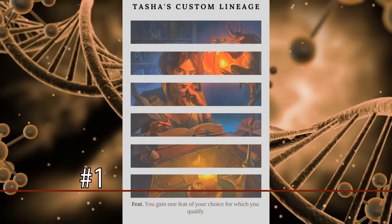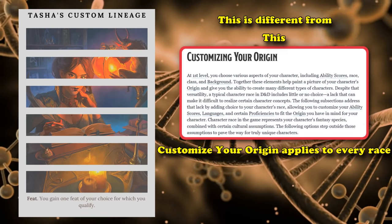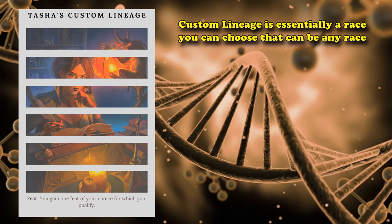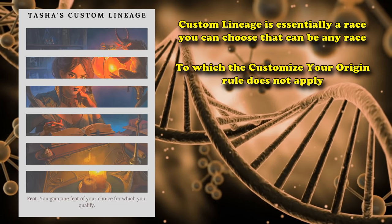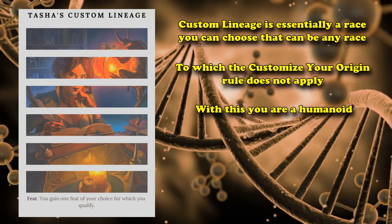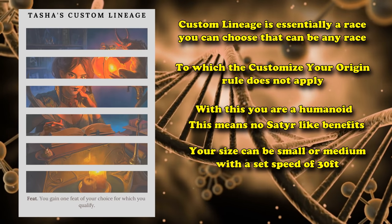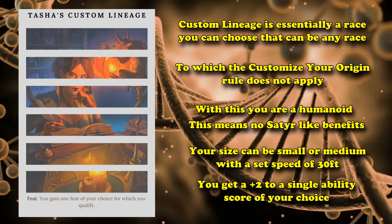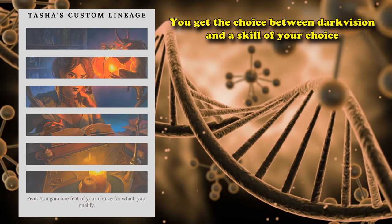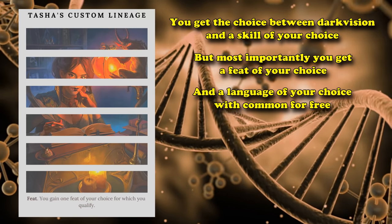At number 1, we have Tasha's Custom Lineage from Tasha's Cauldron of Everything. Tasha's Custom Lineage is different from the Customize Your Origin rule — Customize Your Origin can be applied to all races, while Custom Lineage is a race itself. With Custom Lineage, you're treated as a Humanoid type, your size can be small or medium, and your walking speed is a standard 30 feet. You get a plus 2 ability score increase to any one ability score of your choice, you get to pick either Darkvision or a proficiency in any one skill, and finally you get to pick one feat you qualify for, plus a language.